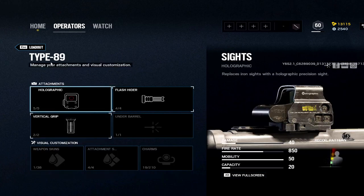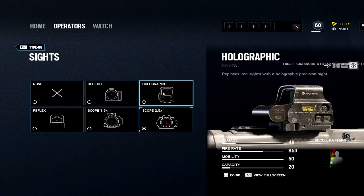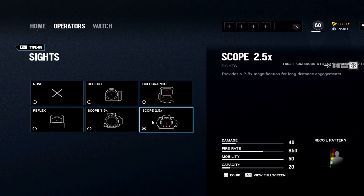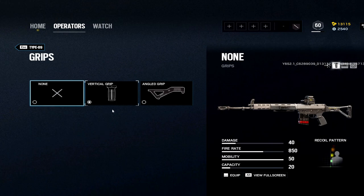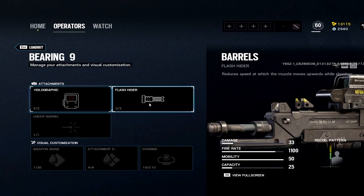Hibana: the Type-89 is the best weapon, and they added the 2.5x back. I still think the recoil is a little crazy with it, so depending on how I'm feeling, hollow can be better in a lot of situations. Two and a half times or hollow, then flash hider, then vertical grip for the recoil — it's a little crazy on this weapon so I like to calm it down. If you want fastest ADS time, do angled grip. Barrel Stuffed Bearing-9: hollow, flash. Stun grenades.